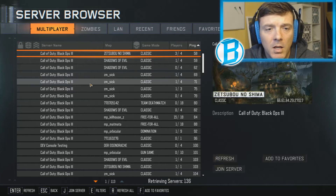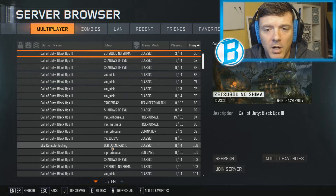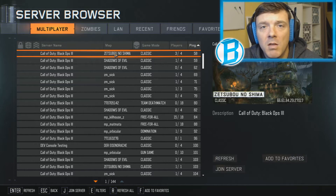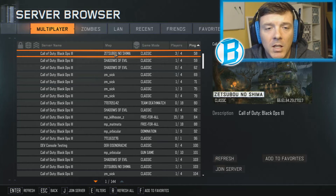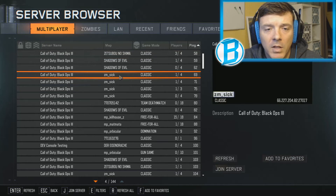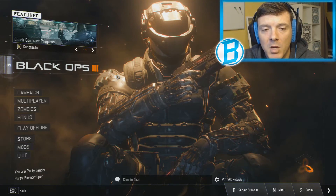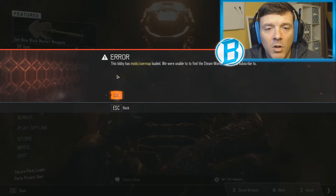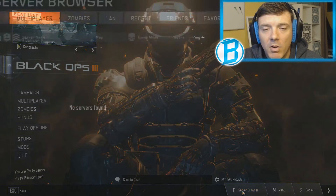In the Server Browser for multiplayer, here are all the multiplayer servers currently running. It tells you how many players they can have, how many are actually in it, and the ping. The biggest thing is the map — if you don't have the map downloaded from Steam, you're not going to be able to get into it. If you try to join one you don't have, it's going to give you an error saying you don't have that map.